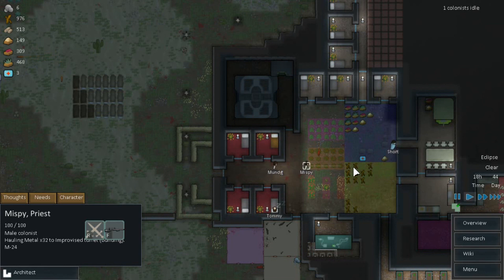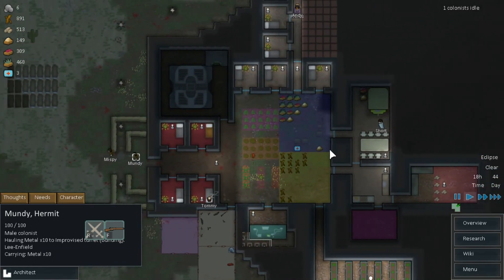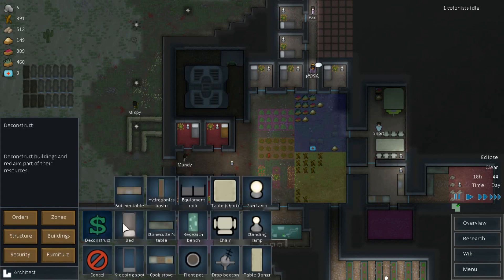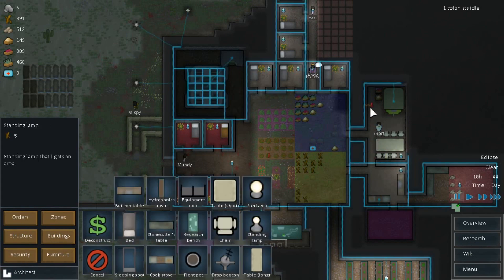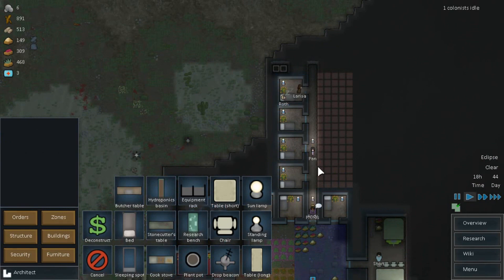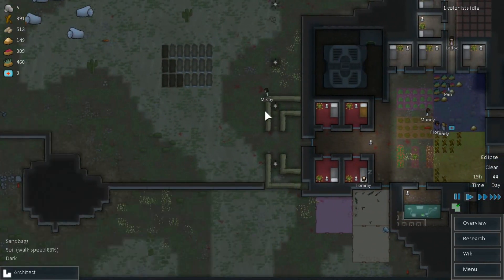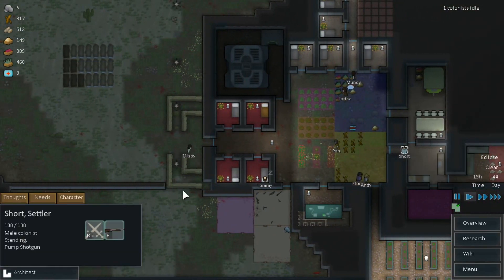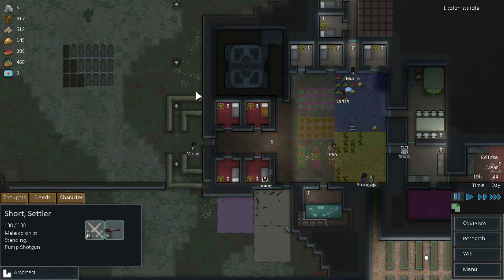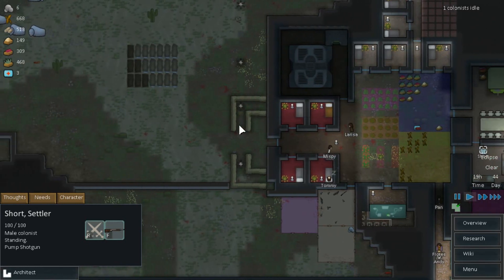We expanded our storage facilities last time. We expanded our food, and then we expanded our steel intake — our steel storage, I guess you can call it. I'm going to put another light over there; I don't like that it's dark. Structure, furniture, standing light. I just want to see his thoughts — pleasant environment. Yes! Our flooring is working. That's exactly what I wanted to see.